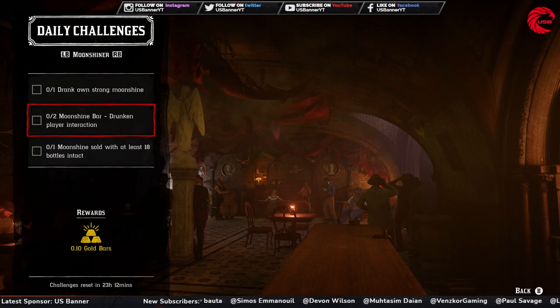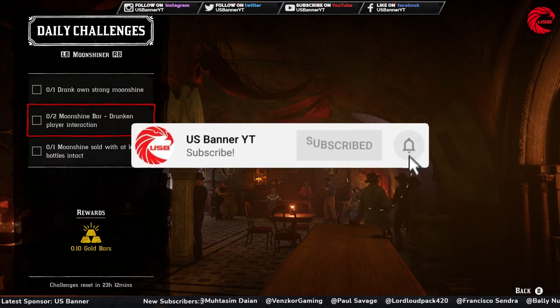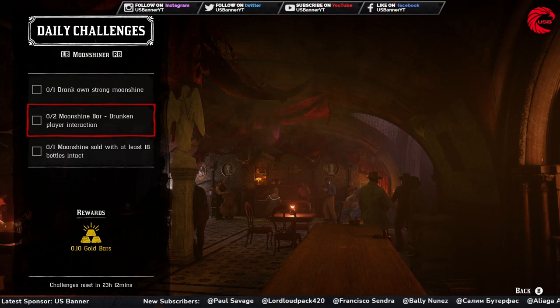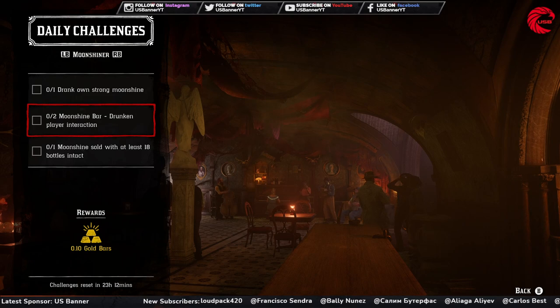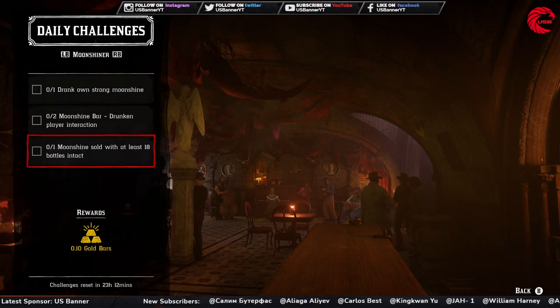Make sure you are not in defensive mode, because in defensive mode you cannot interact with other players. When you're drunk, interact with one player, then exit the moonshine shack and re-enter it to interact again — you cannot count two interactions in a single session without re-entering.